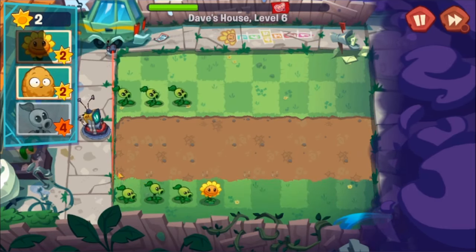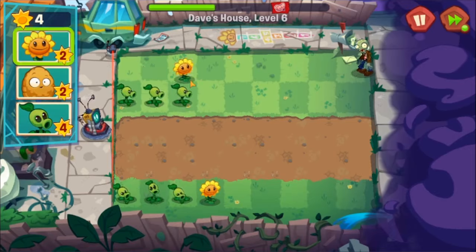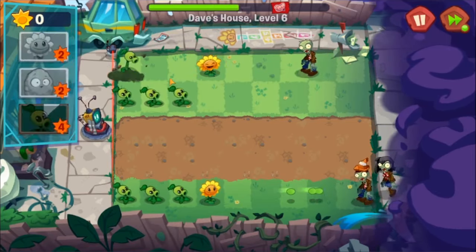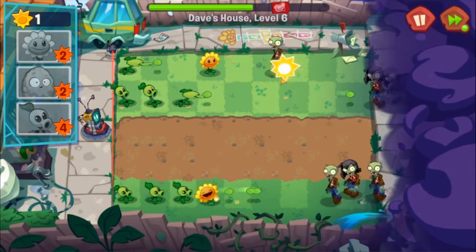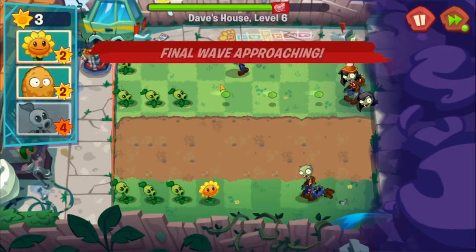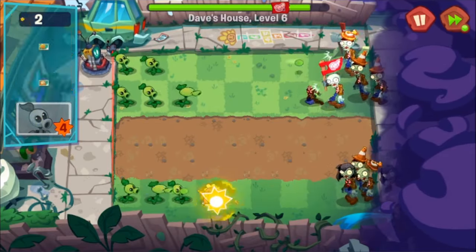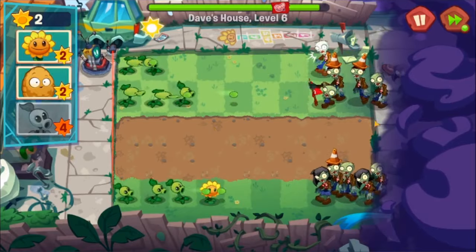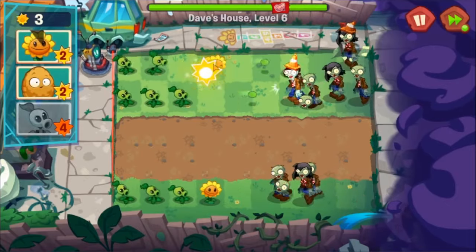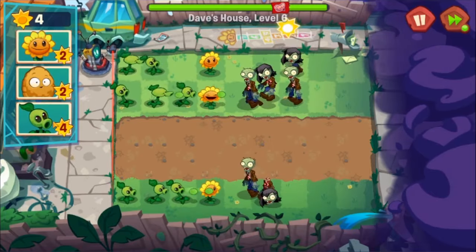It's forcing me to make the pattern, and we don't have a shovel or anything. We'll just have those peashooters handle things. Placing that sunflower there was a mistake — let me finish the pattern, please. I can't dig out the sun. Come on — all I need is four more to finish the pattern. One more — there we go.